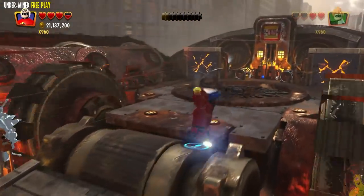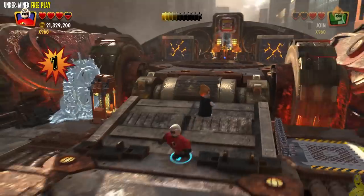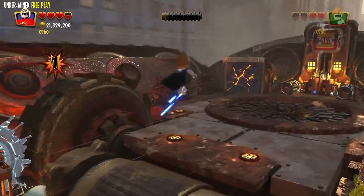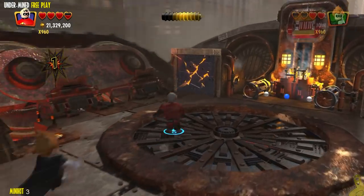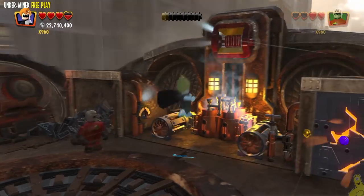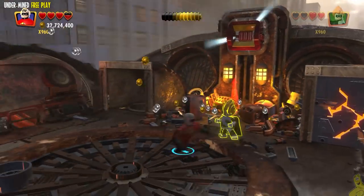I grab him and maybe have two throws total, but you actually need five enemies for the achievement — so I was three short. Nonetheless, we're going to go ahead and grab a minikit by smashing through the wall on the left side. There is a wall on the right as well, but unfortunately it doesn't yield a minikit.